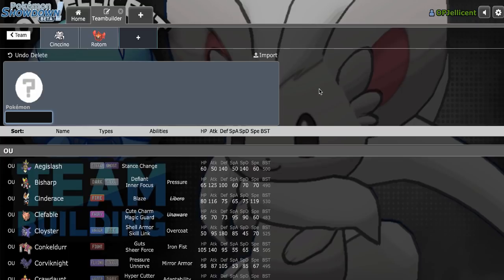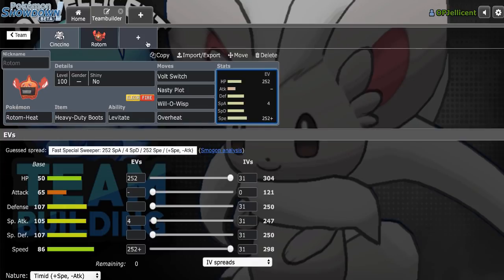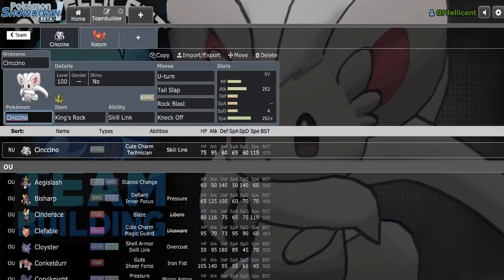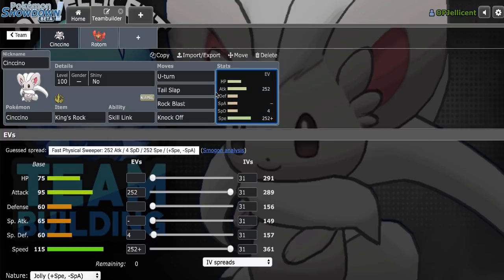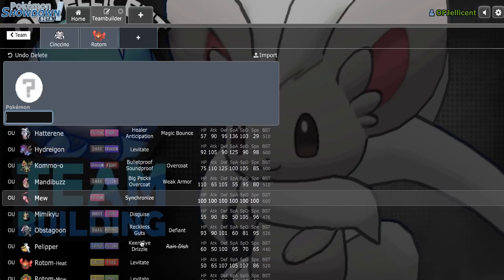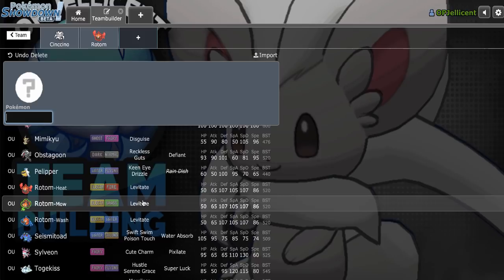Now from here, I definitely want a better Toxapex check, because Rotom can't really switch in reliably due to the possibility of Toxic. Rocky Helmet Toxapex would be really annoying for Tail Slap as well. I don't see a lot of Rocky Helmet Pex, but I just want to be mindful of it, so let's see.